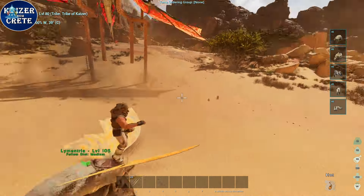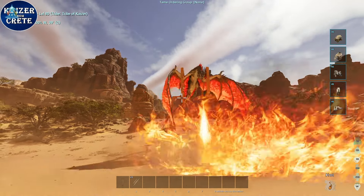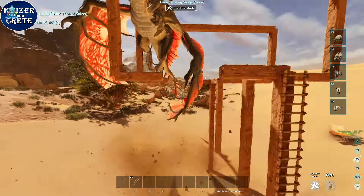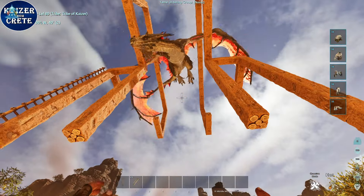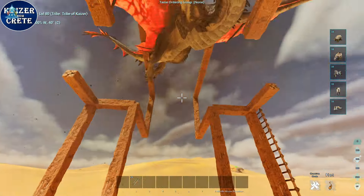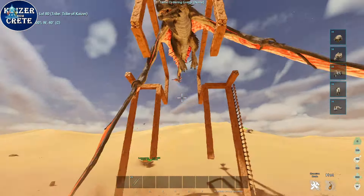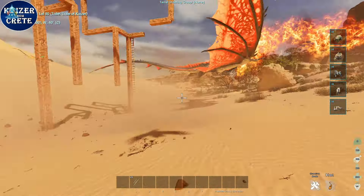Once the wyvern is stuck, park outside the breath range and start tracking it. Now I'll show you how difficult it is for a wild wyvern to leave this trap — for that I need to activate admin mode so I won't get killed by the fire breath. I'm going inside the trap to try to lure the wyvern to the gap. See how difficult this is — I am actually trying to save this wyvern from the trap but it is failing. It left the trap briefly but then went back up. It needs to go down and turn to leave — there we go, finally out.